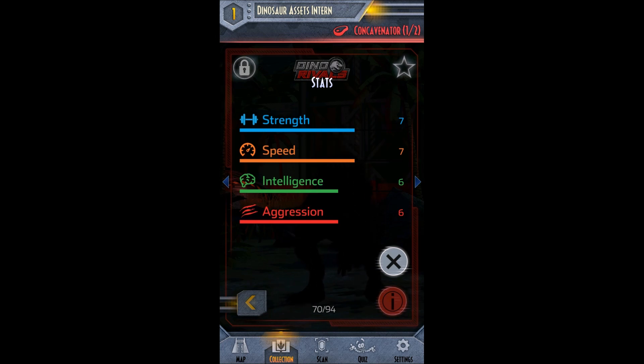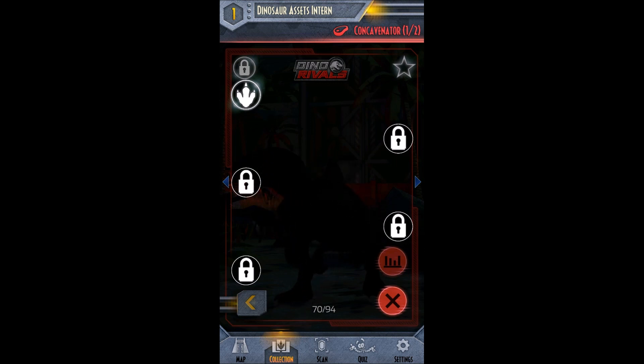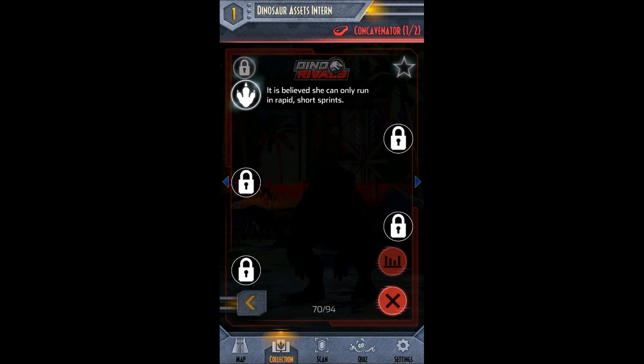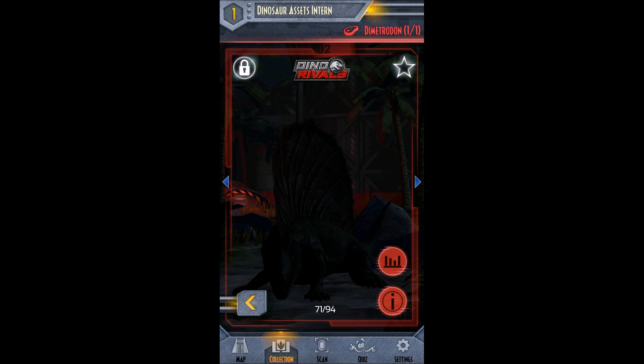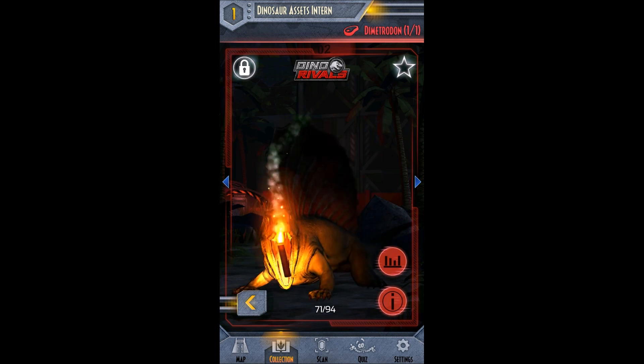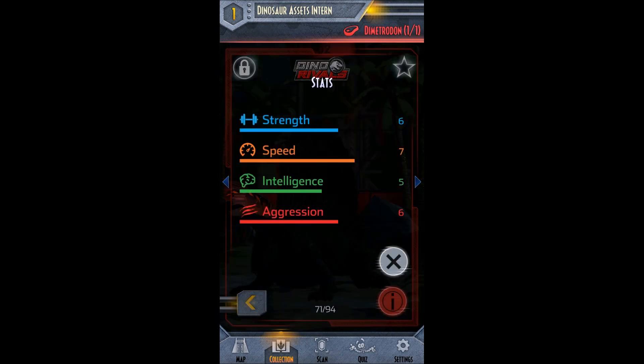You have the strength, speed, intelligence, aggression. Not going to take much time — you can pause it and read those. It is believed she can only run in rapid short spurts. Then our next one is — ooh — we are getting a Dimetrodon. Awesome. I do like the Dimetrodon.